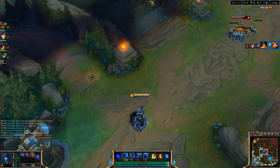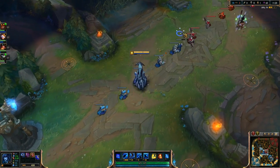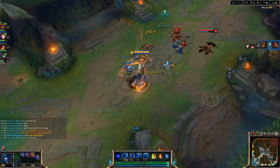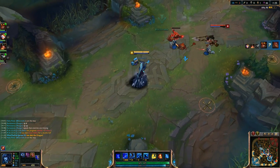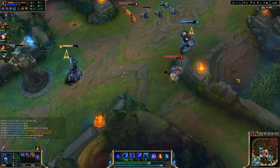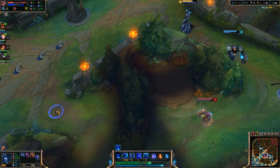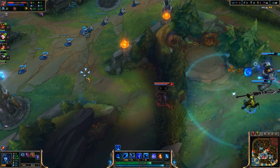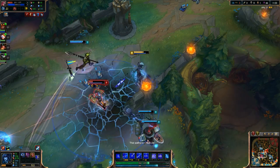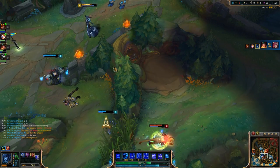Rod of Ages is underutilized on Lissandra. The extra health comes in handy later when you're diving into enemy teams — because that's what you do with Lissandra. The reason she's getting picked and played so much is because of her ultimate. She can claw into a team, ultimate the enemy ADC or carry, zero them out fast, or allow time for her team to close in. The health also helps you survive things better in lane.